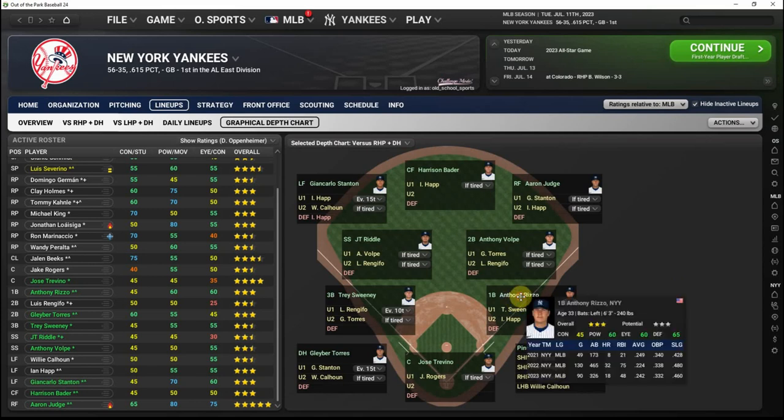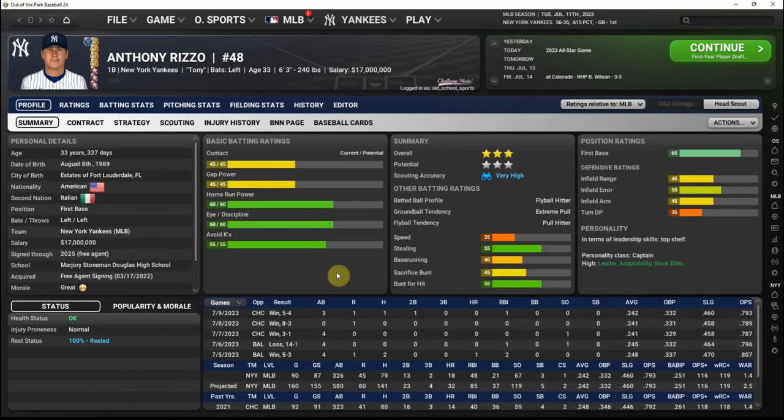Turning to first base — as important as defense is to me, if there is a position on the field where I am willing to stick somebody who is well below average, first base certainly qualifies. Obviously with the DH in both leagues now there's another option to get rid of your worst defensive player, but first base still generally ends up with people who aren't all that proficient defensively. If you've got somebody with a good bat who's not a great defensive player and you need to play him at first, there are certainly worse situations.